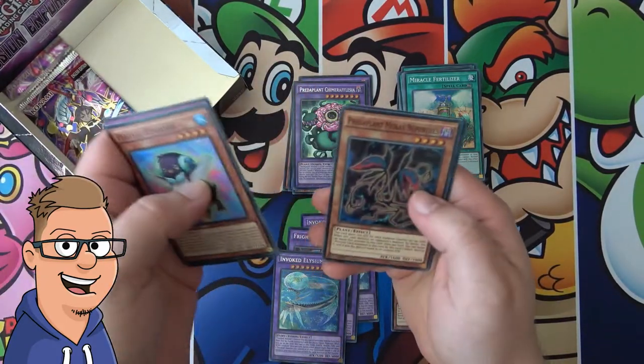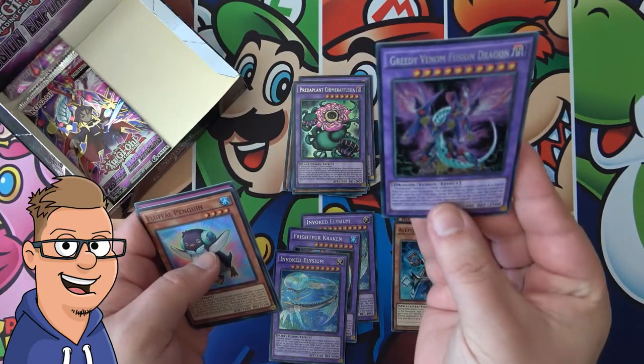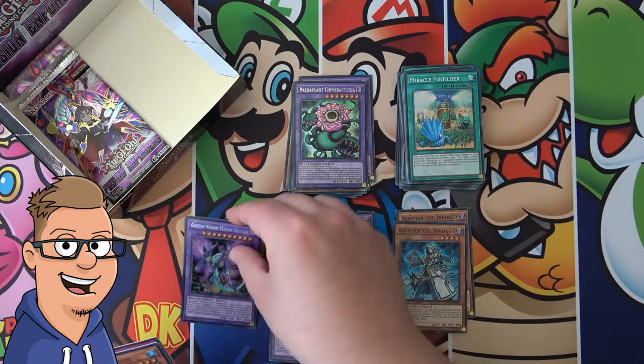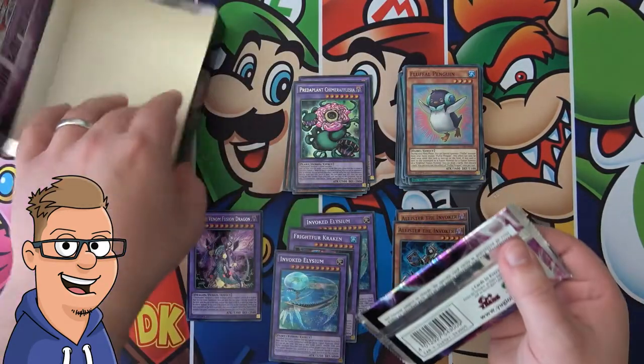Second to last pack here. Fusion Gate — pretty cool. A Greedy Venom Fusion Dragon — that's the front monster on the pack, so he's going down on the bench, even though he might not be worth that much.